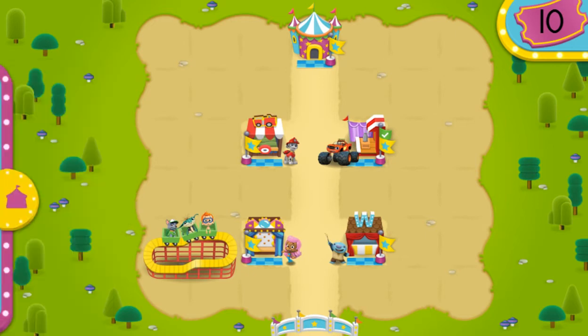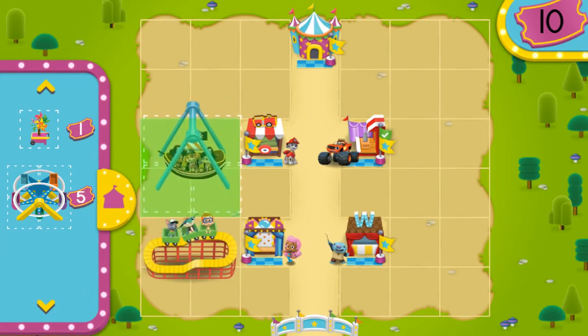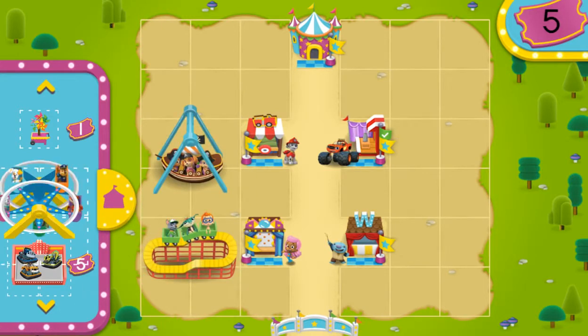Click on Rides and Attractions to see what happens. Why don't you play each game once? Then we'll meet back here. R is for Roller Coaster — a really, really rapid roller coaster. Rockin' Pirate Ship! Ferris Wheel!